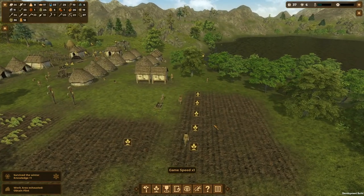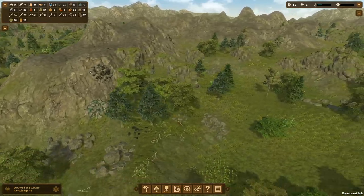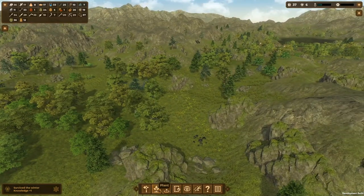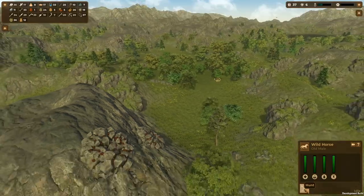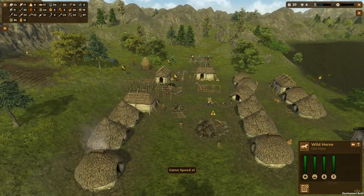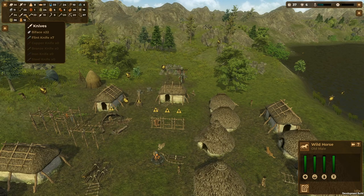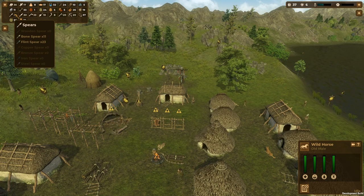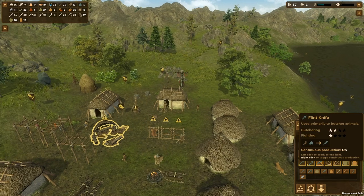Work area exhausted - we soon used all that flint up. Let's look for another area - we've got another mine over there, and some loose flint here. I'm just going to keep placing these flint work areas to try and stay on top of it. Got a wild horse over there. Flint is the main troublesome item. I've got a heroic amount of axes but not many flint knives. They're better for butchering, but is that faster or do you get more product? It doesn't really tell you.